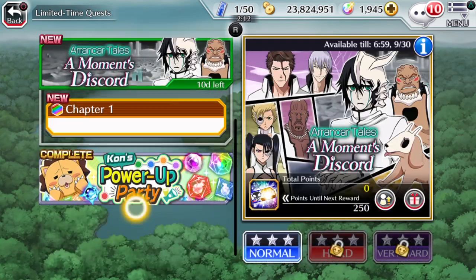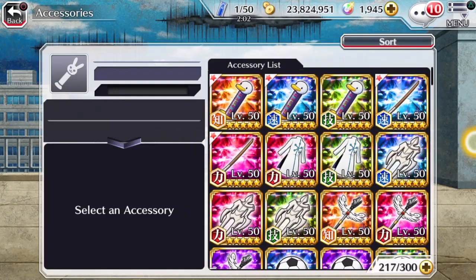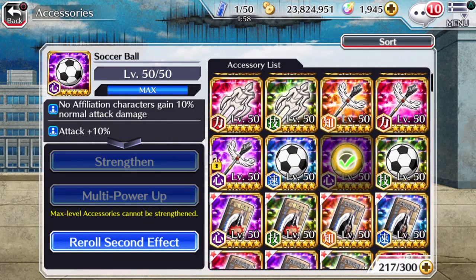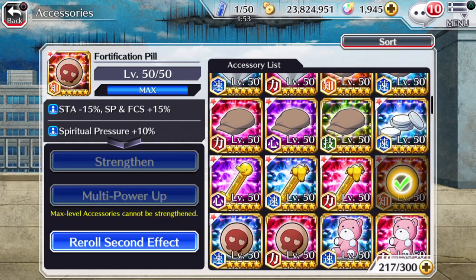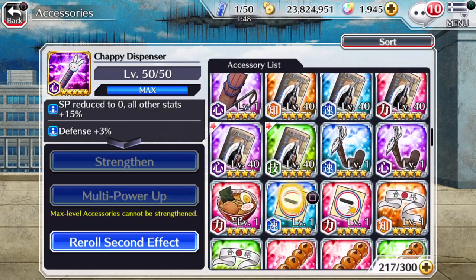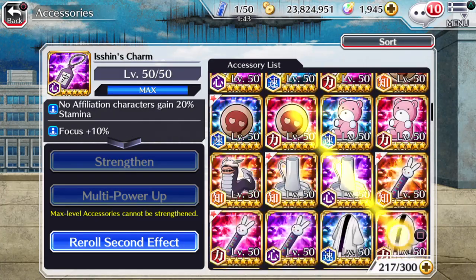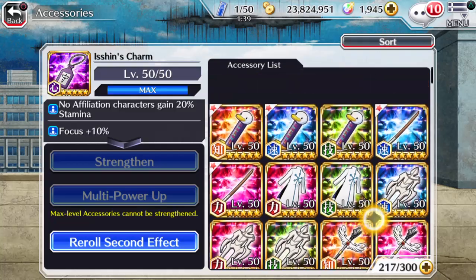So that is tip number three: take advantage of any quests and orders you haven't already. Tip number four: do not forget about accessories. Accessories are basically objects and items you can take into quests and battles to give your characters certain boosts. It's very easy to forget about accessories when you're collecting and summoning for characters, but without accessories and character links and those extra additives in battle, quests are going to be much harder.